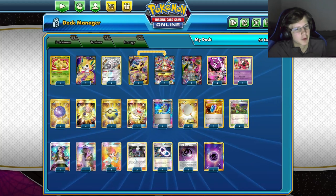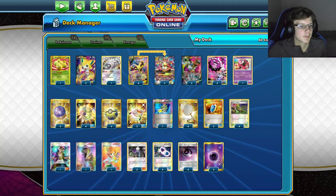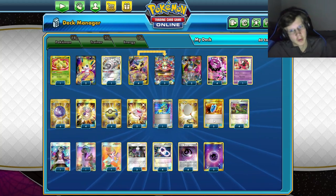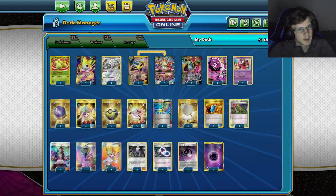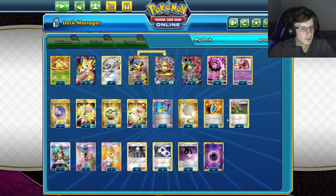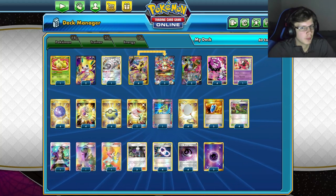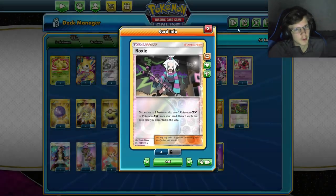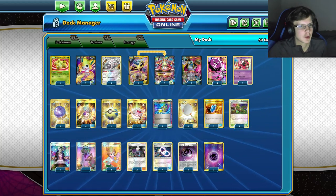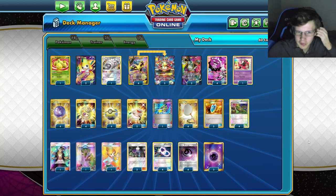We're running kind of a half Roxie system — we're trying to do that return but yeah, doing it would be pretty good just to spread damage. We've got four Koffings for that. We're not playing Wheezing because any ball can search for basic Psychic so Koffing works. There's not a lot of ways to draw in this deck, which is probably the biggest downside. It's kind of the cost of playing megas — just an awkward deck.